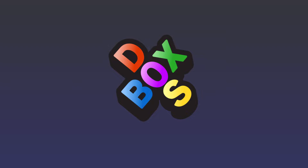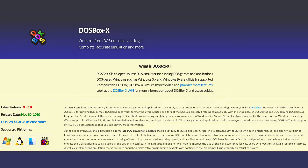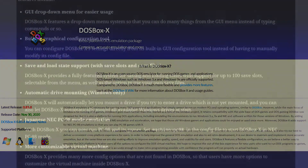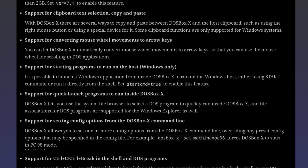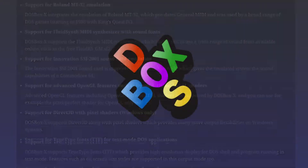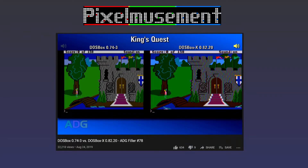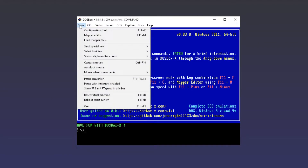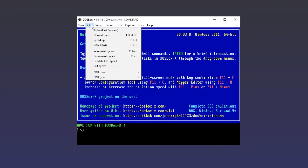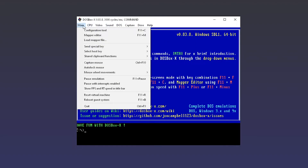DOSBox X is a truly enhanced DOSBox SVN build, a fork of the original project and one that prides itself on accuracy. It plans on being the complete DOS emulation package, with an absolute laundry list of improvements on the original. Go and check out the official site for a more detailed breakdown of what has been changed. It's also worth checking out the Pixelmusement comparison video, where Chris breaks down the more technical aspects of comparative emulation. The first thing you'll notice is that it has a handy GUI menu where you can configure settings, much like the influential but now obsolete DOSBox Daum.